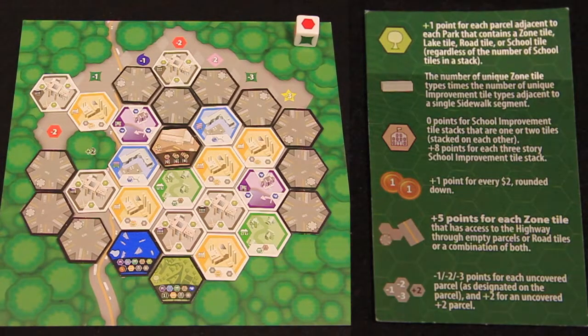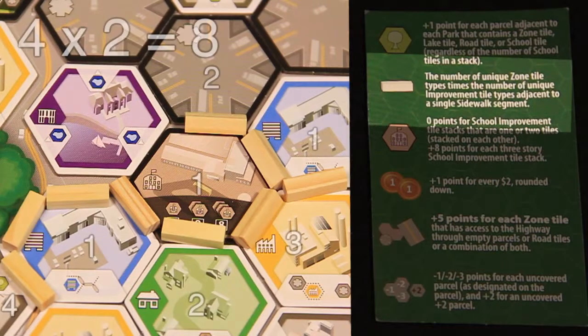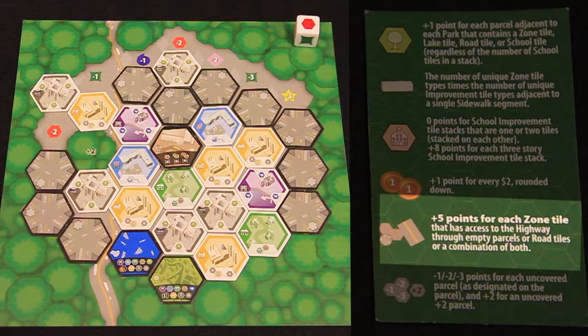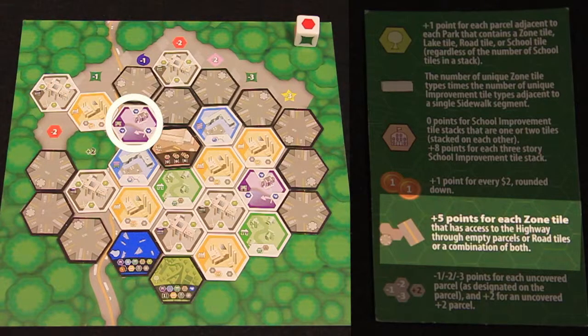Gain one point for each non-park tile that borders a park. Gain points according to your best sidewalk. Gain eight points for each completed school stack and one point for every two coins you hold. Gain five points for each zone tile that connects to the highway. A zone connects to the highway when it touches the highway or can draw a path to the highway across road tiles or unoccupied spaces.